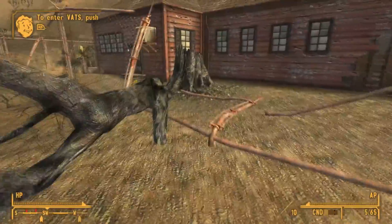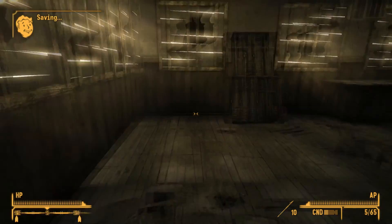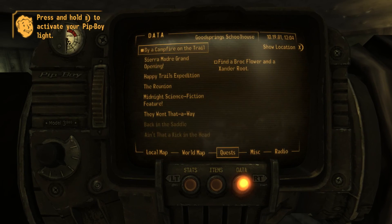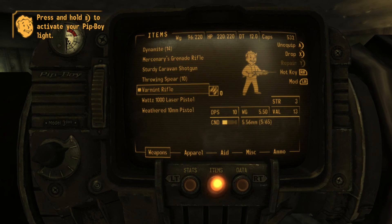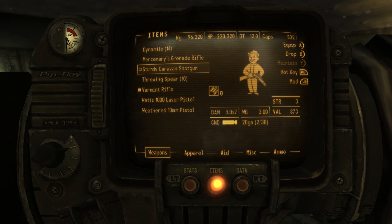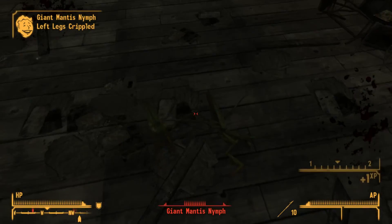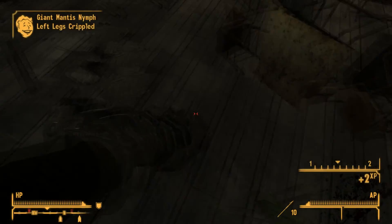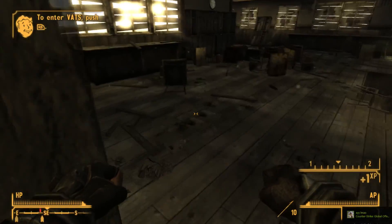I'm going into the Goodspring School right now. Let me know when you're there. Alright, I'm going in — got a load of mantises in here, not sure what the plural would be. I sold all my crap — I should have kept a melee weapon. Oh, I've got a knife, I'll pull that out right now. Save some ammo — yeah I'm just using my fists because I'm not wasting ammo on these.